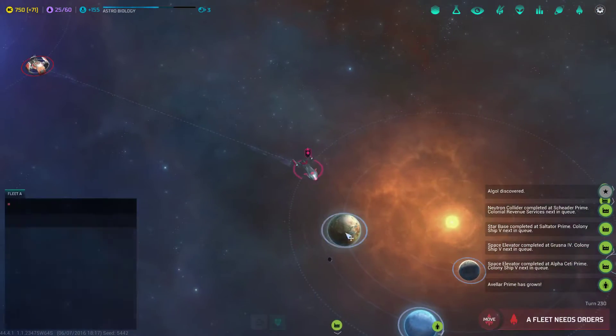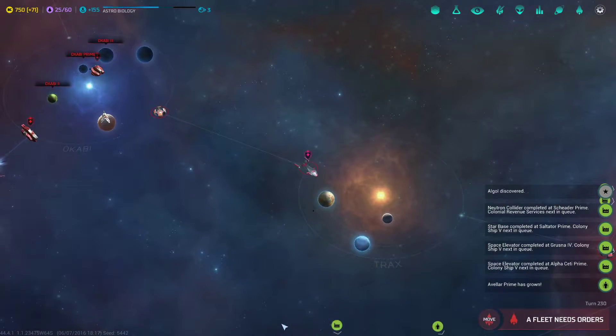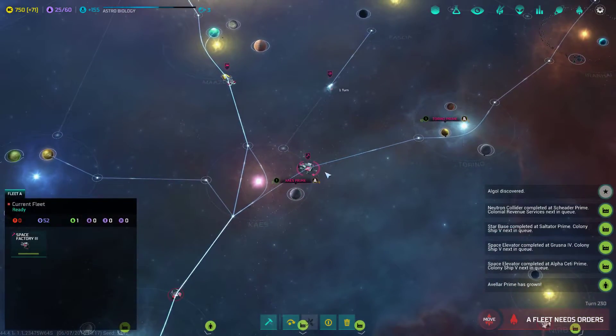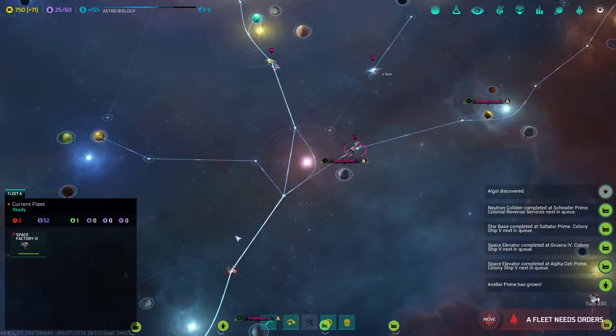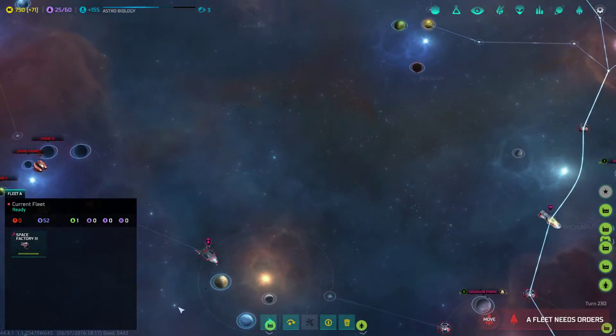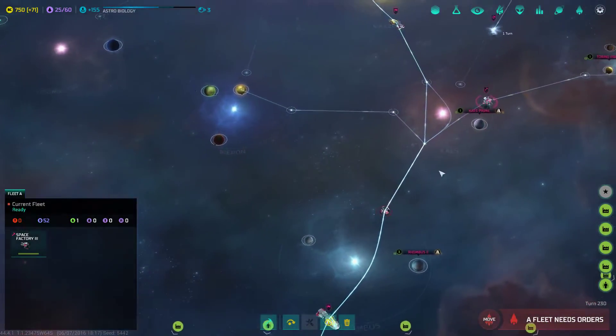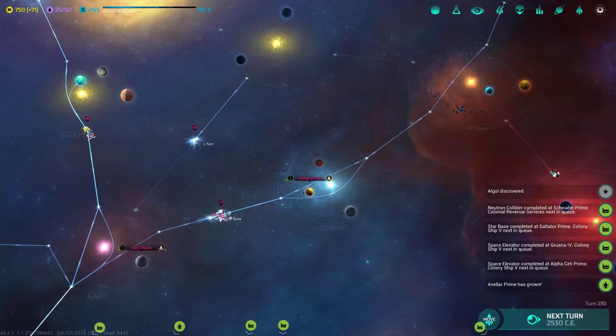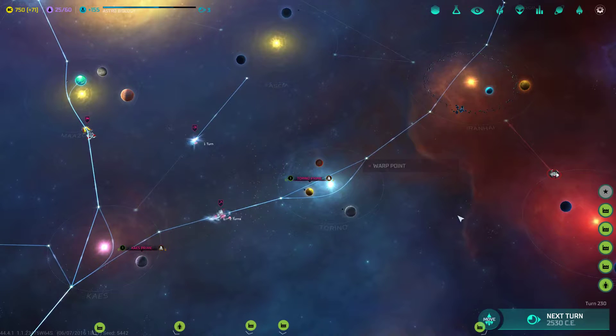Fleet needs orders — specifically this one. I'm going to go ahead and have you just guard that point, because I don't think anyone's going to come to stop you anytime soon. I'm going to get my space factory to go here and build a military outpost.